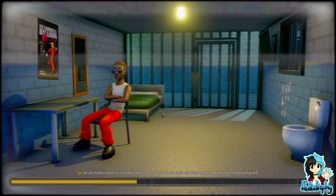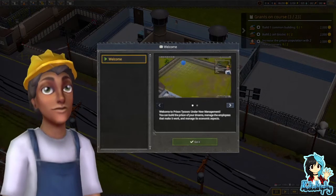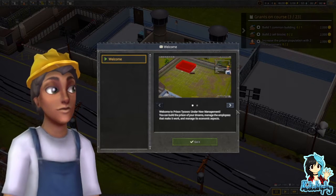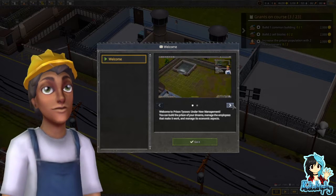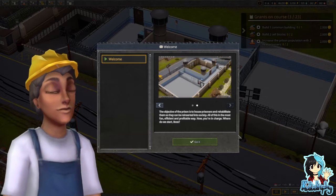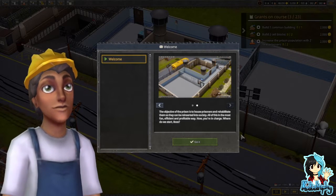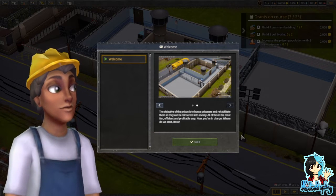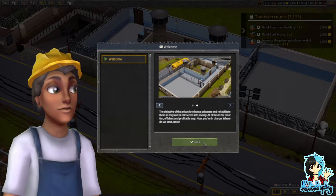You look so tired. He's still falling asleep — I thought he woke up and just stared at me. Welcome to Prison Tycoon Under New Management. You can build the prison of your dreams, manage the employees that make it work and manage its economic aspects. The object of the prison is to house prisoners and rehabilitate them so they can be reinserted into society — all of this in the most fun, efficient and profitable way. Now you're in charge. Where do we start, boss?